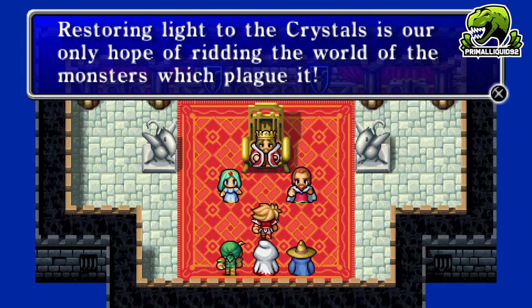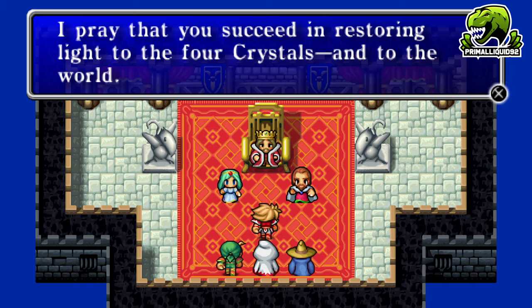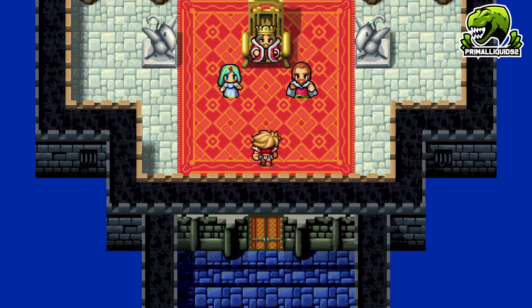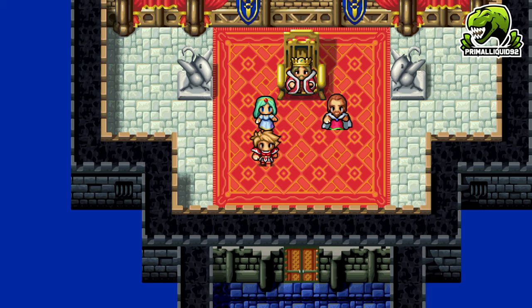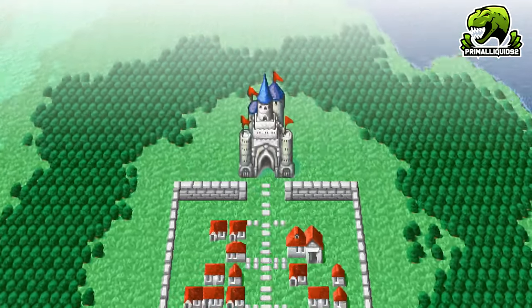The king says a crystal can be found on the continent to the north — restoring light to the crystals is the only hope of ridding the world of monsters. He'll have the bridge rebuilt as promised. Sarah then gives us a Lute that has been entrusted to the Princess of Cornelia for many generations — Garland had taken it too, and she wants us to have it as it may aid our journey.